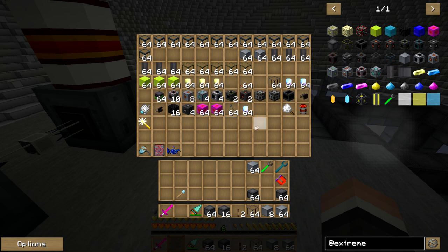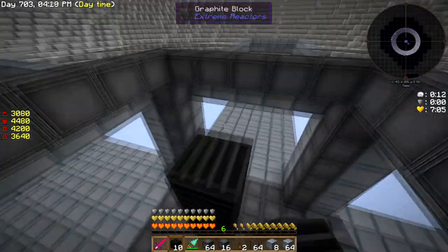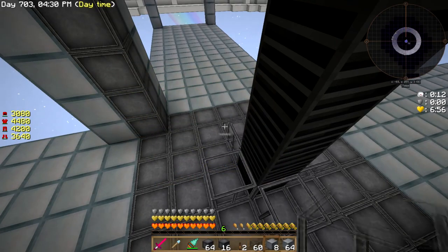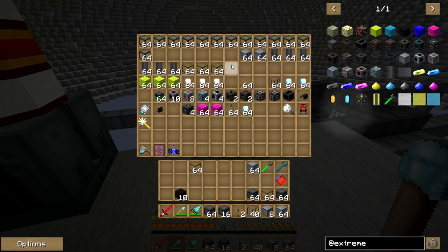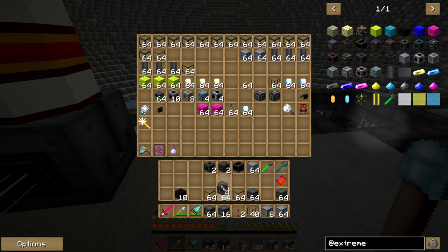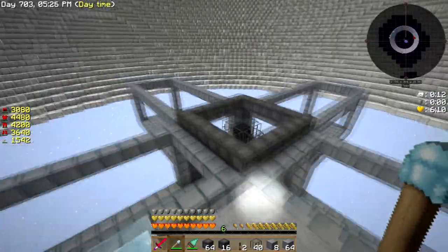The graphite is gonna go straight up the center. These are gonna be our steam producers - that's the whole point of this reactor. Its sole purpose in life is to make us steam; it's not gonna generate any power at all whatsoever. It's just a big steam machine. We're gonna need these fluid ports - roller flux access port. I need a fluid port for that, I actually forgot something. See, it doesn't matter how much planning you do, you always forget something.